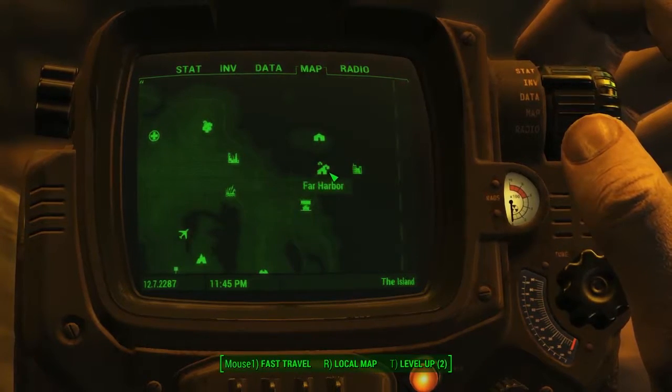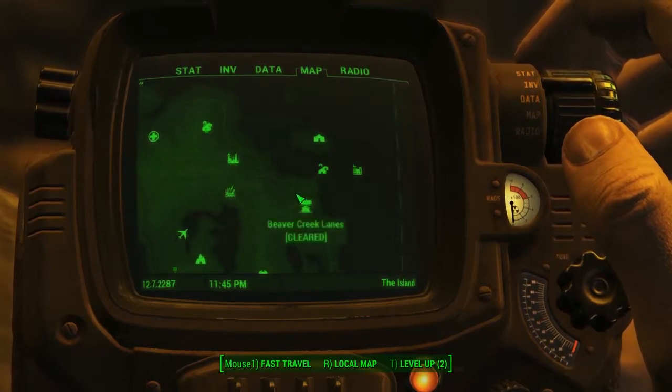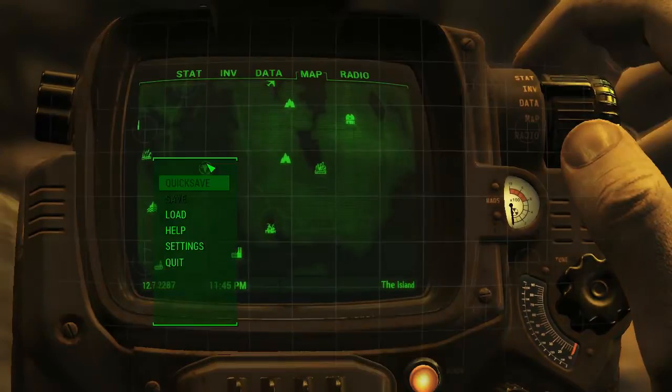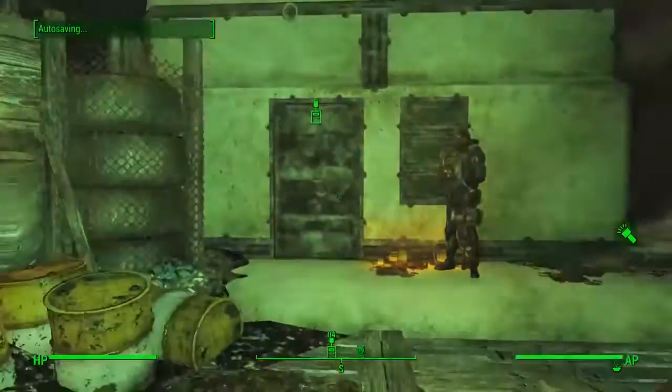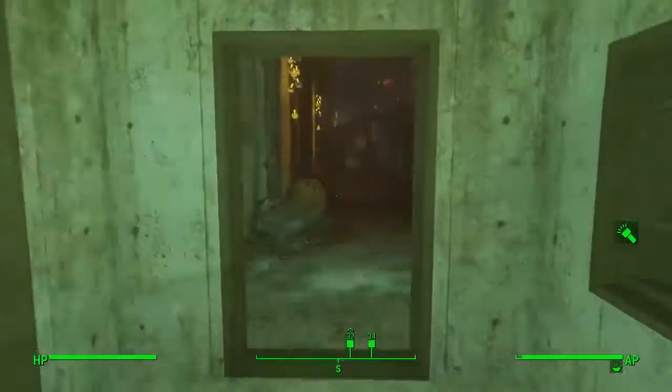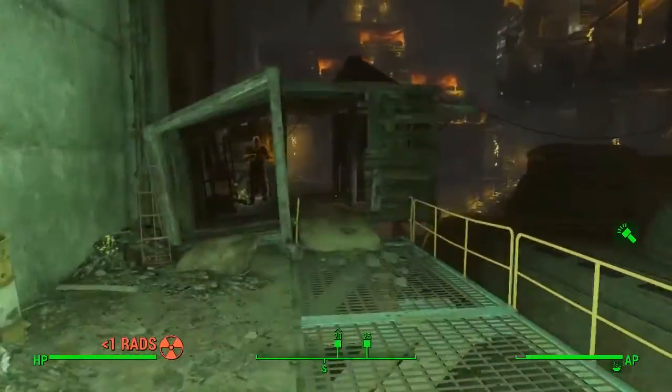We've already got the helmet and the chest piece. From Far Harbour, head south west to the Nucleus. You'll have to do a quest or two to actually get into this place, but once you do you can come in and there are quite a few people available here — shops that you can barter with and buy unique rare apparel and weapons from.